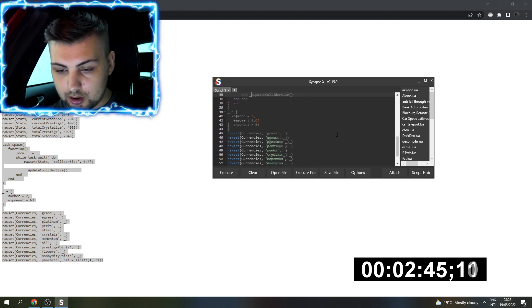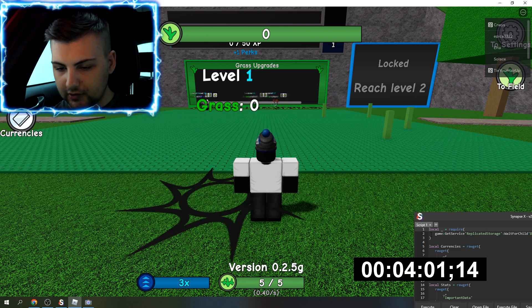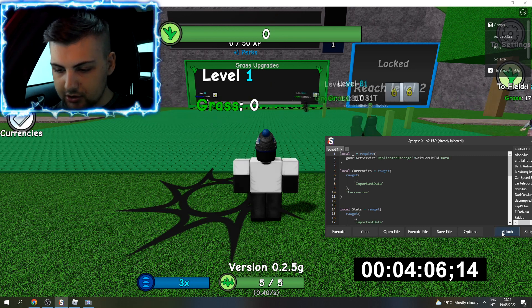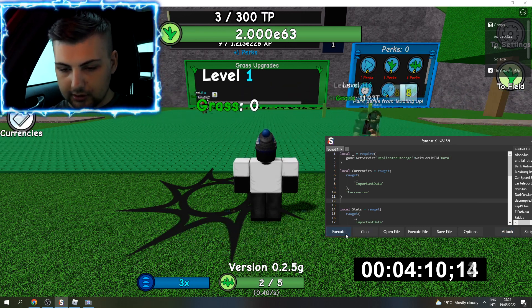I'm now in the game — Grass Cutting Incremental. I'm level one and I have zero grass. If Synapse or whatever executor you're using isn't already attached, go ahead and do that. Mine's already attached, so I'm going to go in and execute.